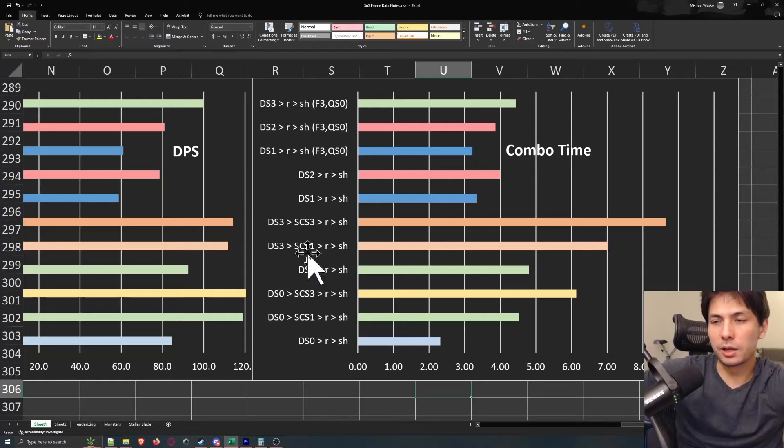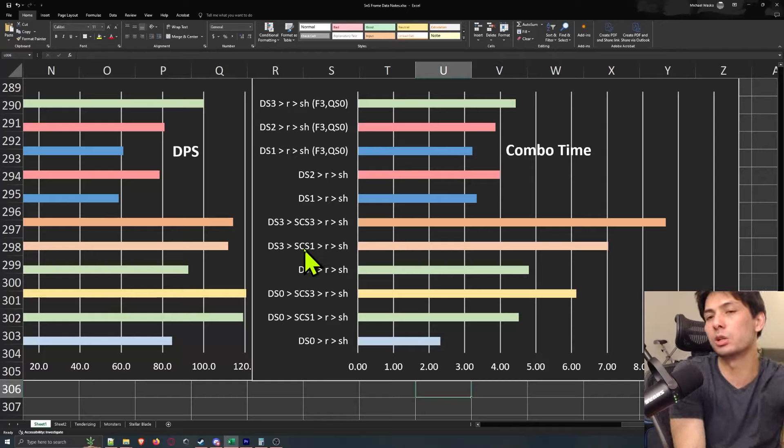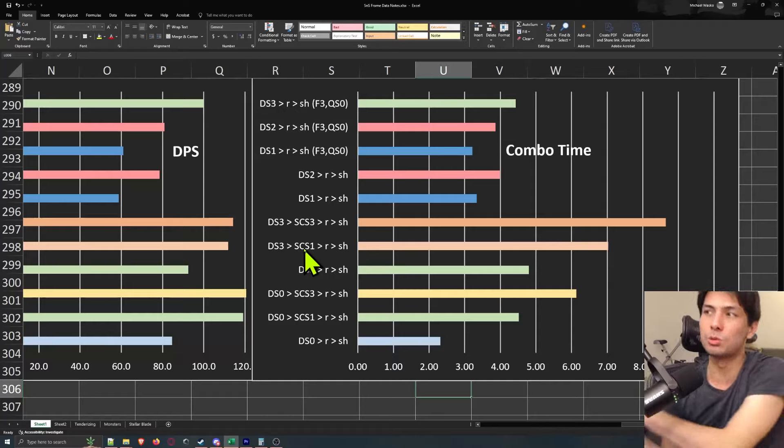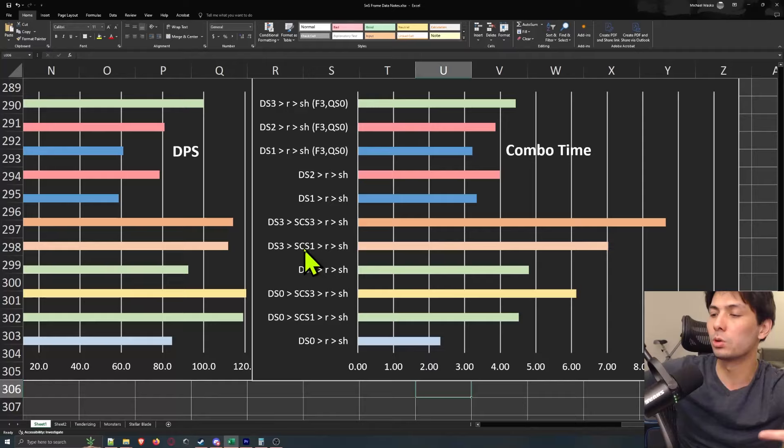Including a roll into a sheath is important because it's part of the Greatsword damage rotation. If you're not rolling and sheathing, you're not only giving up your best form of defense — which is sprinting — but you're not really gaining much either. It actually doesn't cost you much to roll, sheath, and go into a draw slash compared to staying unsheathed and doing charge slashes over and over. It actually takes the same amount of time to do a roll-sheathed draw slash as it does to do a regular charge slash.